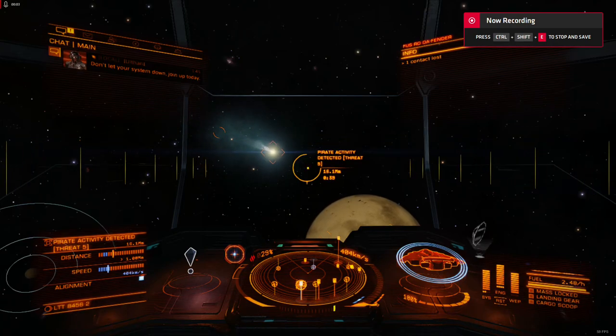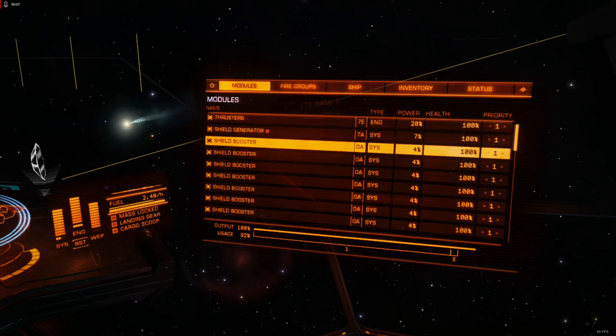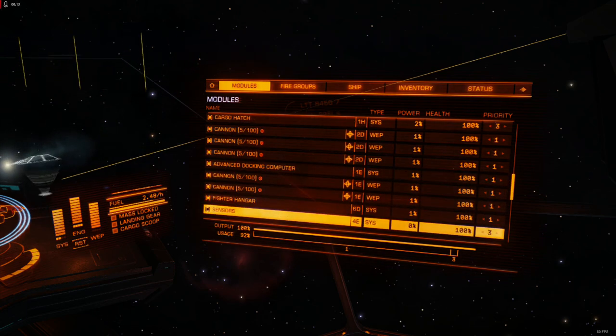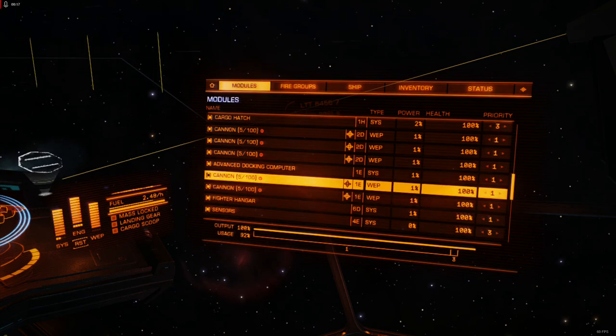Check this out. This is my slap-together Type 10. There's basically no engineering on any of the cores or optionals. I put this together from spare parts I had in storage and some cannons I got in a Li Yong-Rui system at a discount.